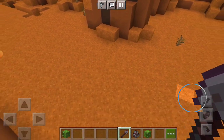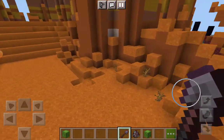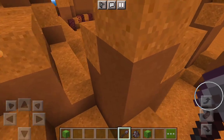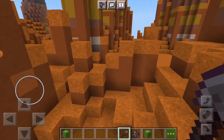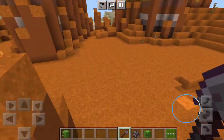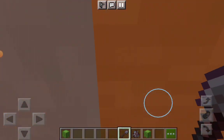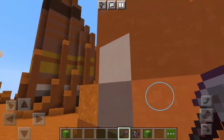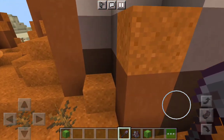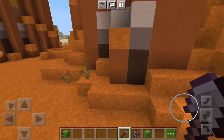I'm in creative mode but you'd get a bunch of blocks. The Mesa biome might not have cool stuff like wood, but they have a bunch of valuable resources. They have colors like wool — brown, yellow, white, and gray.